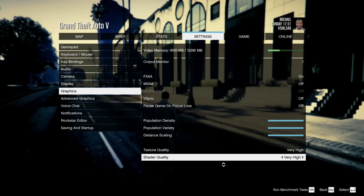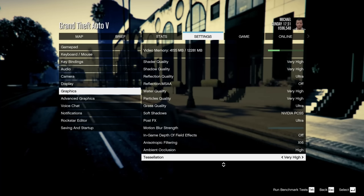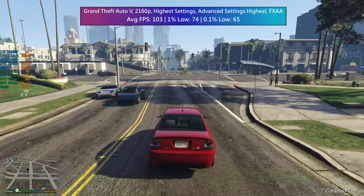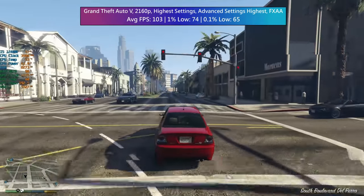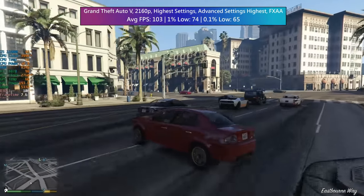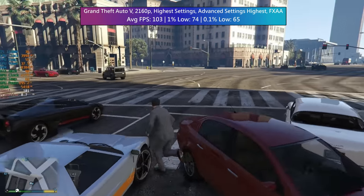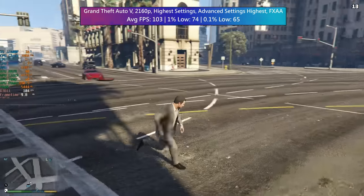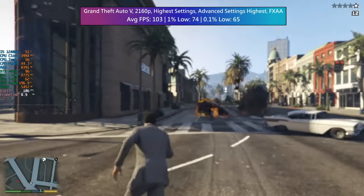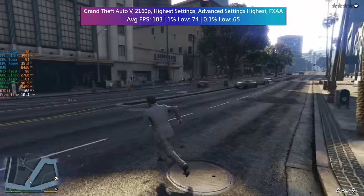Despite the age of GTA 5 it can still be quite intensive if you turn everything way up, which is what I did today at 2160p resolution. I did leave MSAA off as this isn't really necessary but it will totally destroy frame rates without making much of a graphical difference at this res. All the advanced options were also set to on and to their respective maximums. Gameplay wise, over 100 FPS on average here no matter what we were doing or where we were on the map. 1440p is definitely the overall sweet spot for this card but as I said there are a good few titles where 2160p is more than doable. GTA still looks good when everything is turned right up.